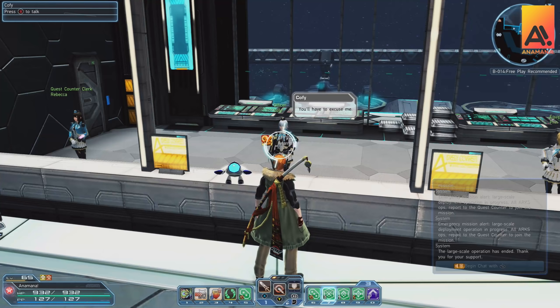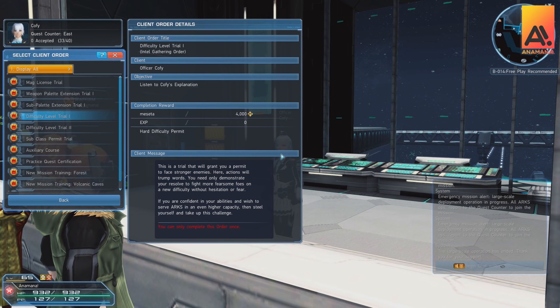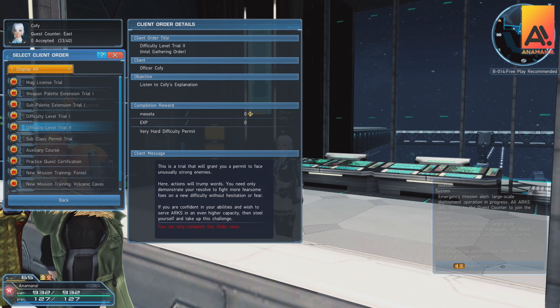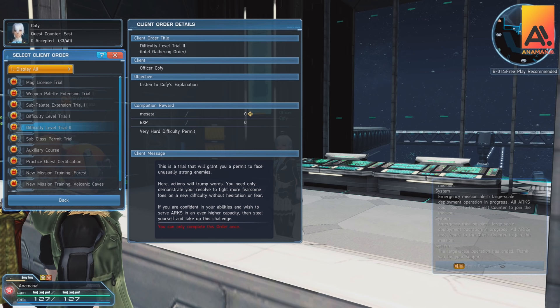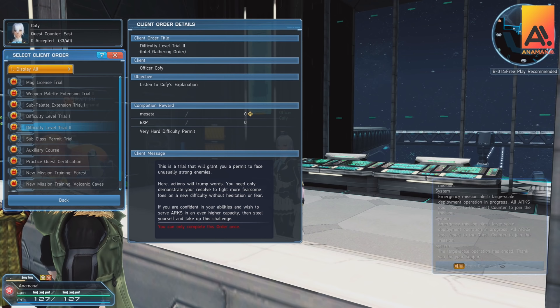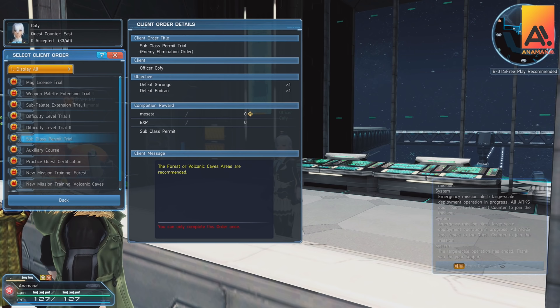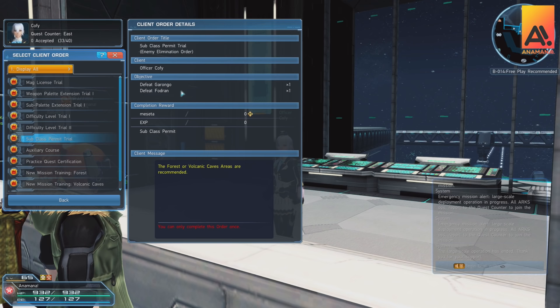At level 17, once you've been doing expeditions, you'll get the difficulty level trial one, allowing you to start playing hard missions. At level 37 you'll get the very hard trial, opening up very hard difficulty with increased rewards including experience. At level 20 you'll get the subclass permit which unlocks subclasses — do this as soon as you can as it will dramatically increase your stats. Check builds to figure out what your subclass should be; I'll link the Arcs Layer builds below.